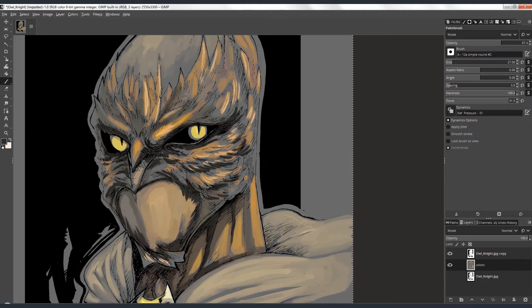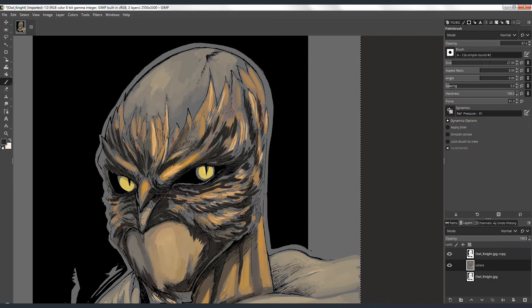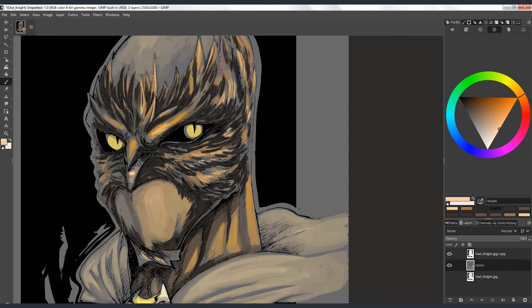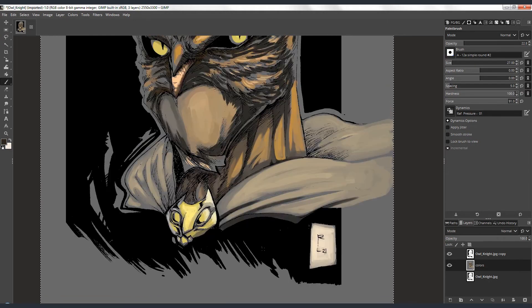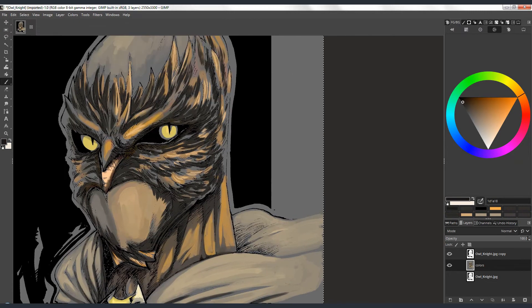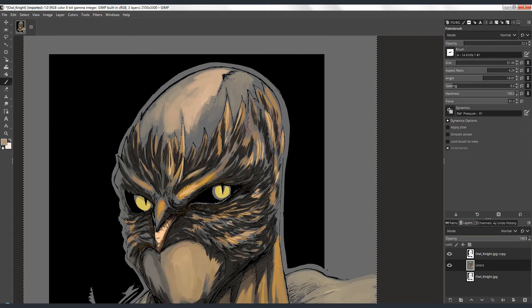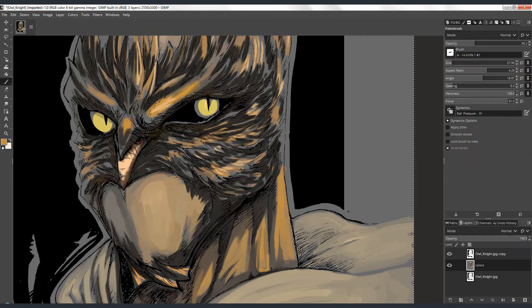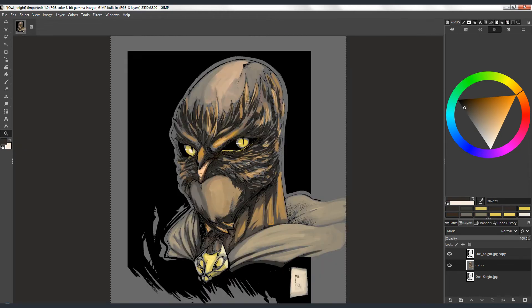Maybe in the future, if the developers successfully integrate CMYK color mode into GIMP, that would be awesome for doing prints and everything. For now, I have to use what is in the current version. It's a good thing that there are open source graphics applications like this that are still being updated and developed.